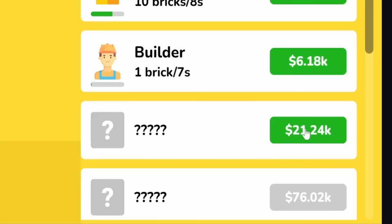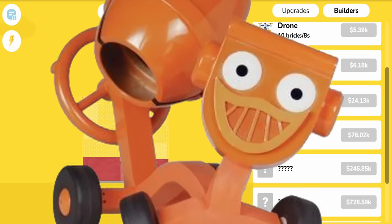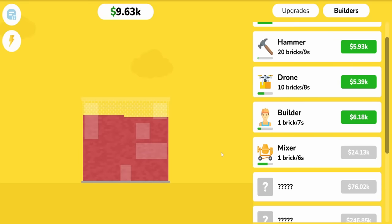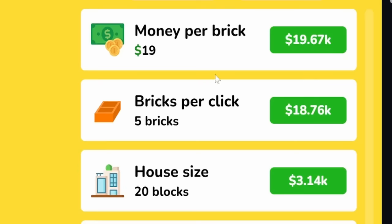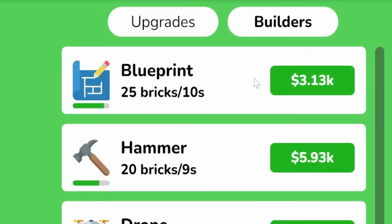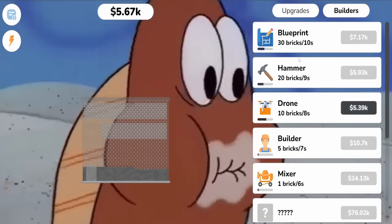That lets us get to the next upgrade — a mixer. I don't know how a mixer can do this unless it's that one friend of Bob the Builder, but that's a brick every six seconds, which is starting to get pretty quick. We should probably give the builders some upgrades as well. My mouse hasn't broken from all the clicks in these games. Now our money per brick is at $20, which puts a completed house over $5,000. And the blueprint is still only $3,000 to upgrade — let's get that up to 30 bricks every 10 seconds.